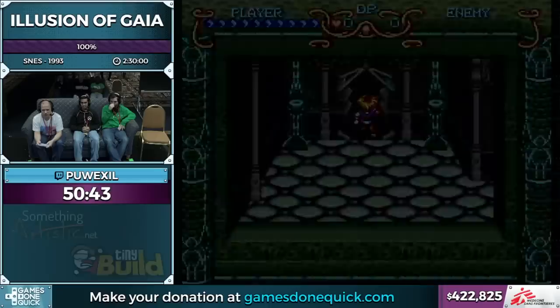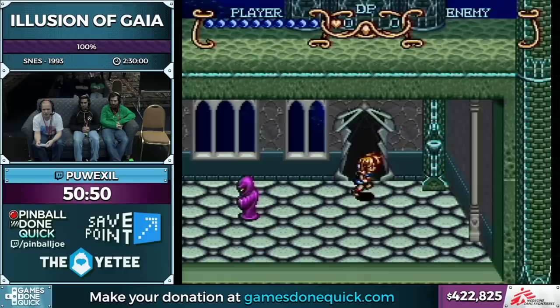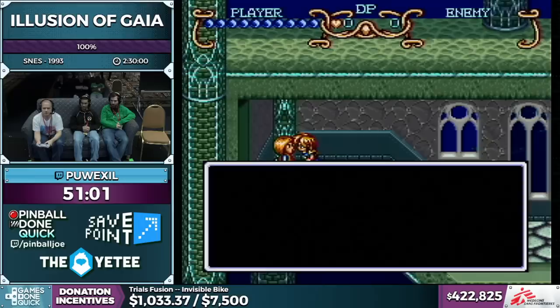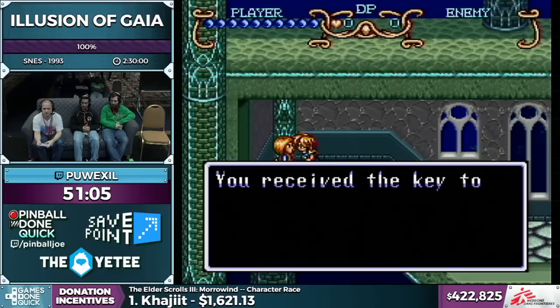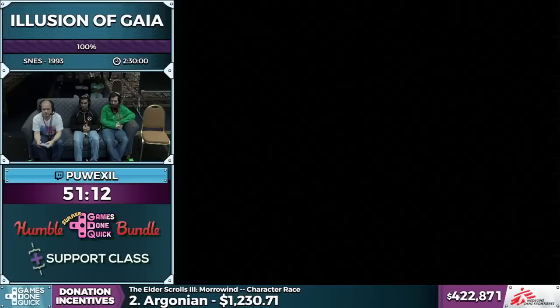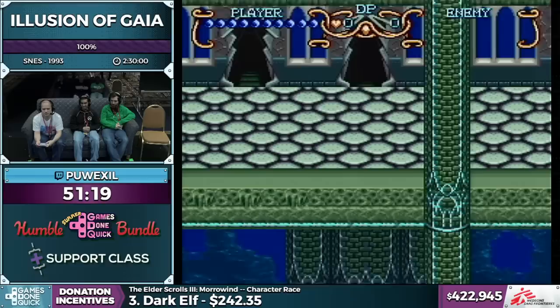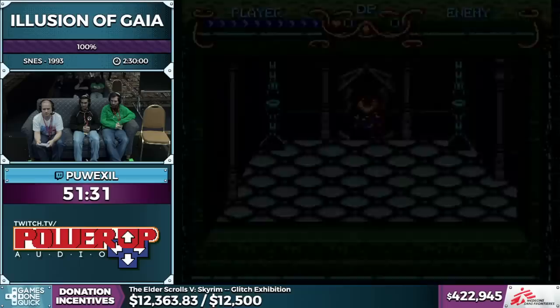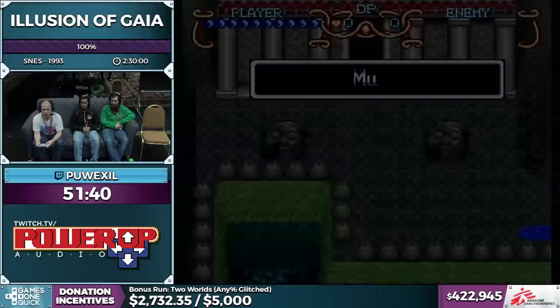I waited until after purifying the well to get that third jewel because if I'd gone first there would have been some inconvenient enemies in the way. It's also worth mentioning inventory management — I sometimes consume red jewels to send them to Gem when doing the orb cancel glitch or periodically in general, and as you may have noticed my inventory is literally full. I really need to make sure I've got space for items in Mu — there are a couple things to pick up there, and the route for using jewels is a bit different for my marathon safe route than for a PB attempt.